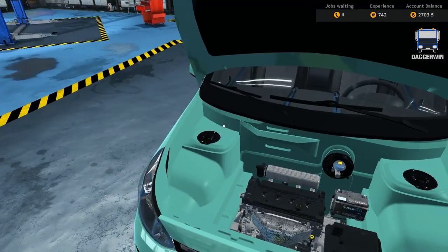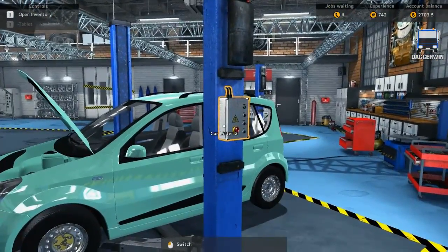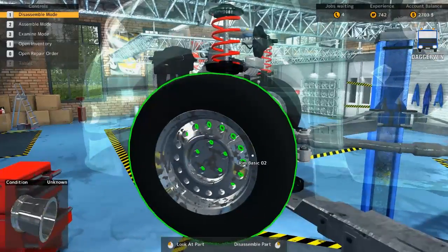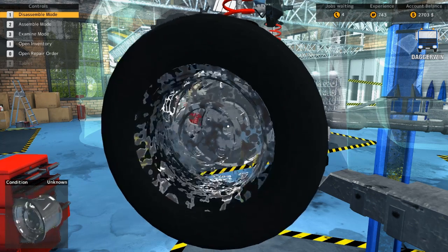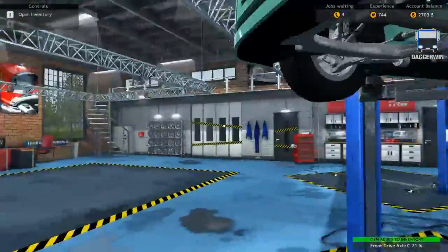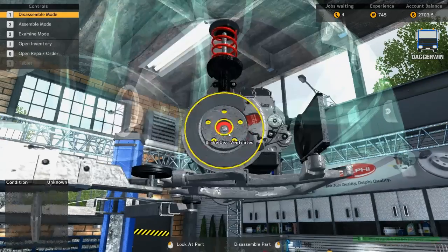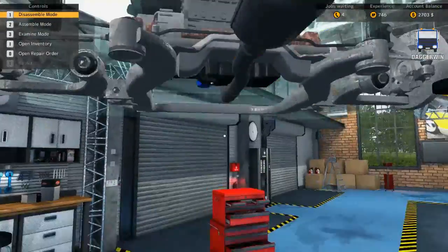So back up onto our lifter. Let's have a look under here — very rusty. Going to have to remove the front drive shaft here, so that will be this off. And then we should be able to lift it out of there. Same on the other side. And then let's go up into the center here — we should be able to remove this.